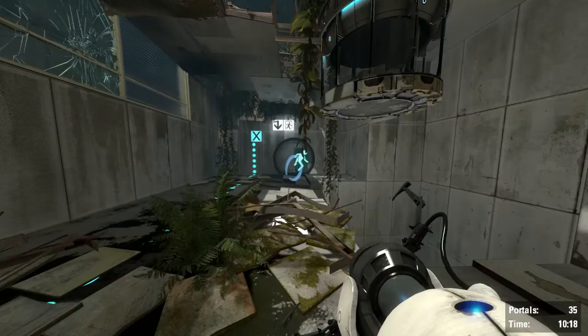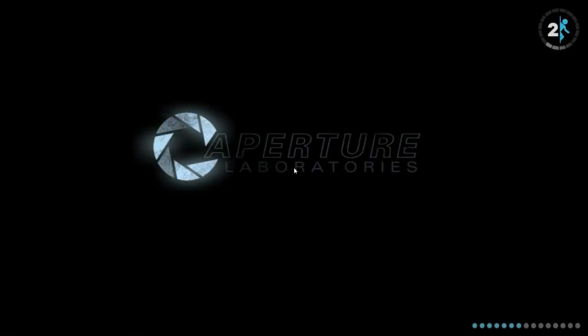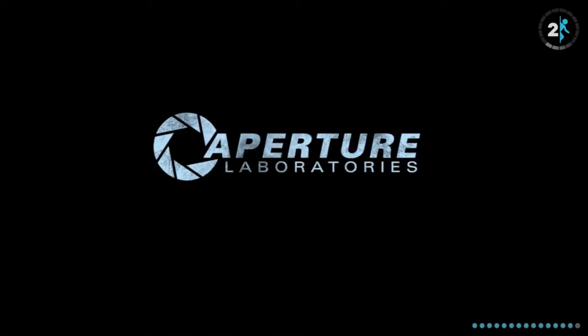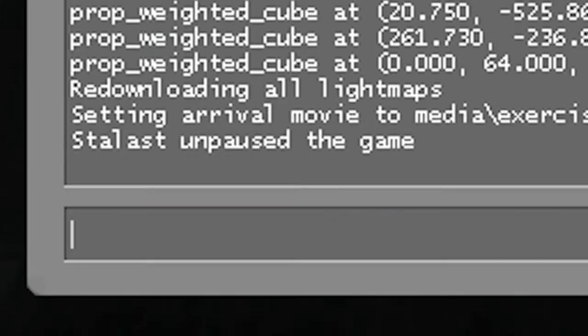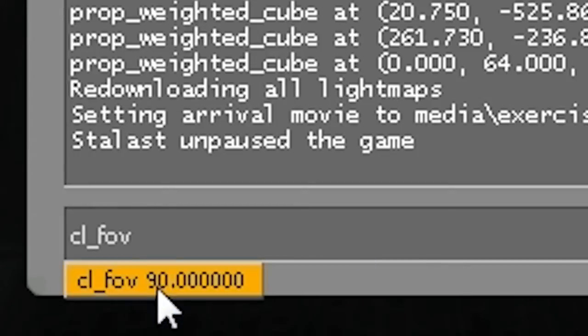But what happens is, if you restart the map or change level, you'll see it resets. The field of view resets to the default value which is 90 degrees, as you can see. If you type it in, it will say its current value is 90, which is not what I entered — so it's reset.